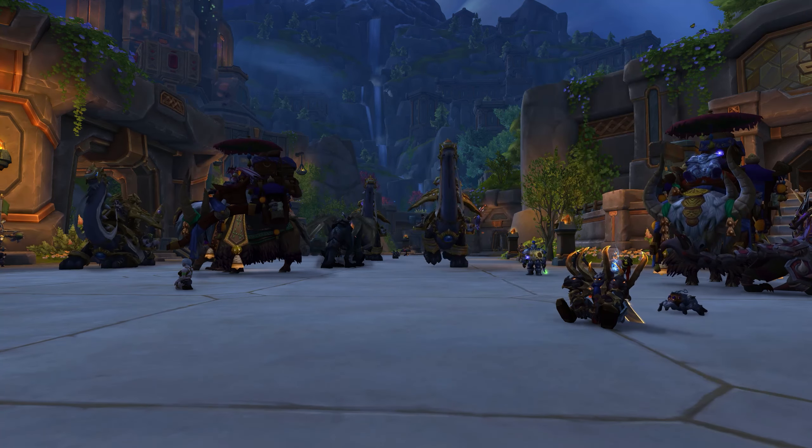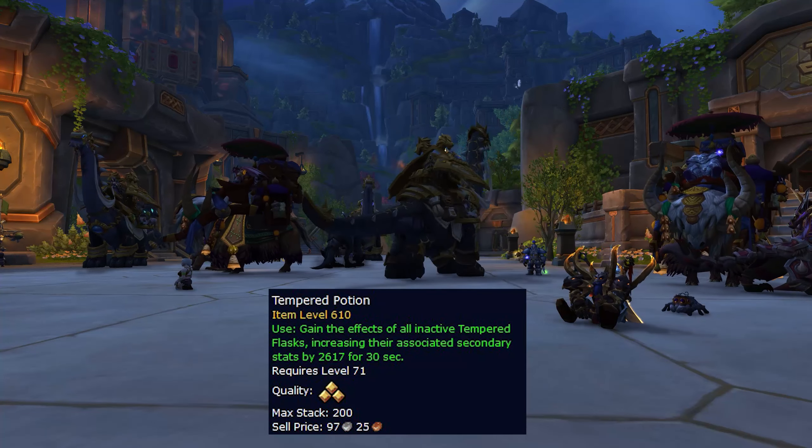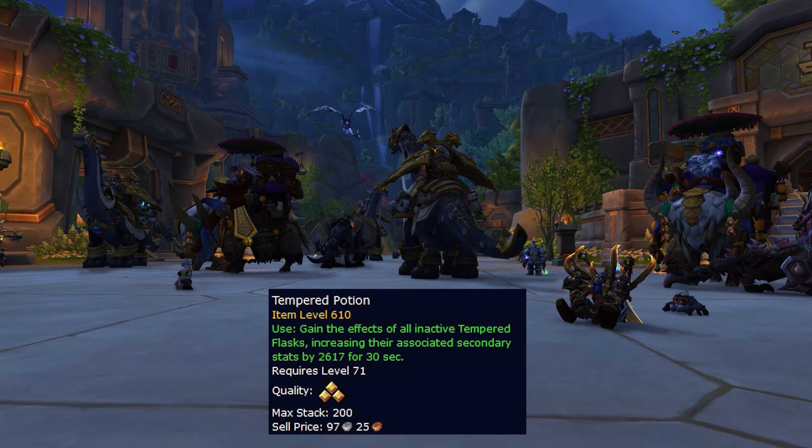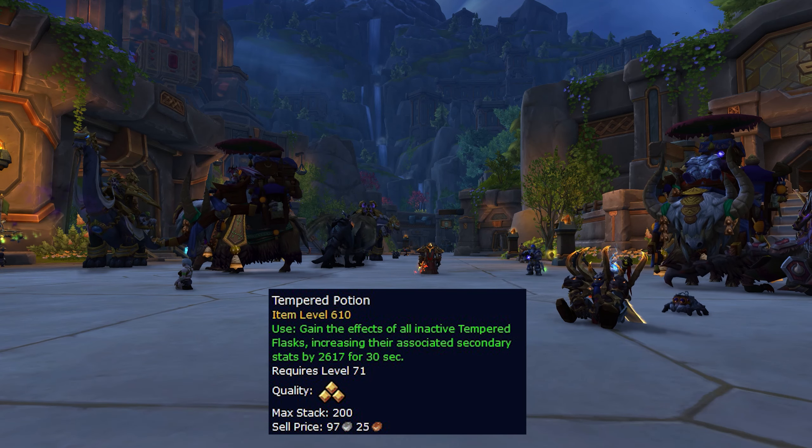In Mythic Plus you can pre-pot your combat potion at one second on the pull timer, just before the leader activates their key. It's not much, but depending upon the key this means you can do part of the first pull with the buff without picking up the five minute cooldown.